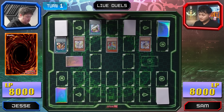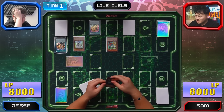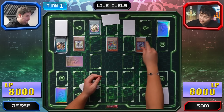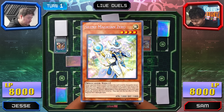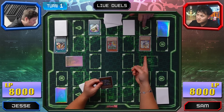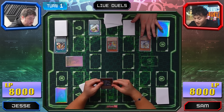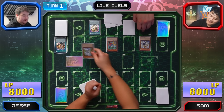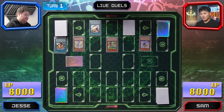I'll set one card face down and end my turn. Let me just read your effects quickly. So this is the monster that negates targeting effects — it's a secret rare — and this one negates when your opponent activates a spell or card effect. So essentially you have three interruptions going into my turn.